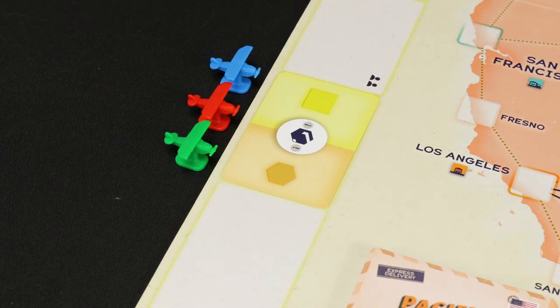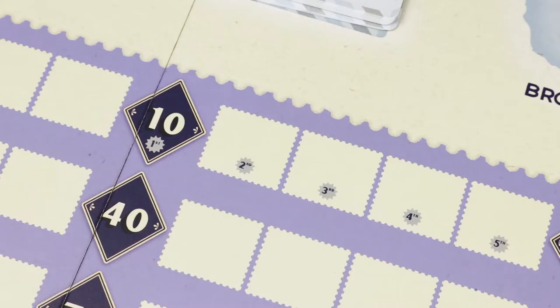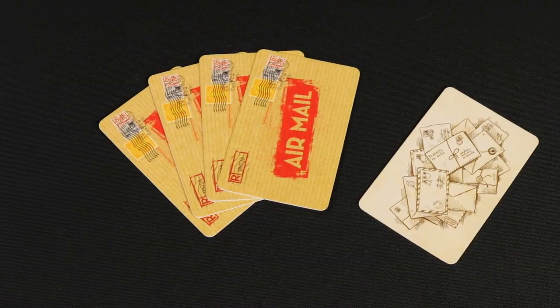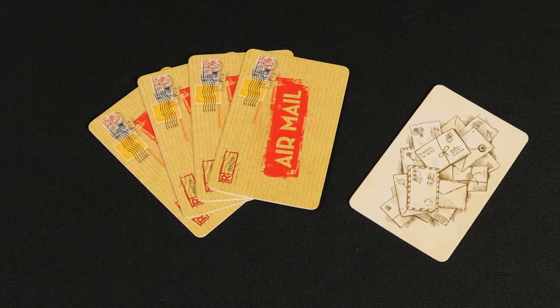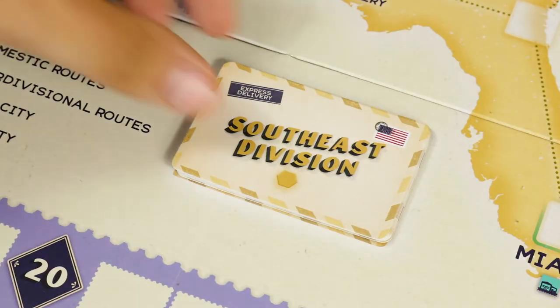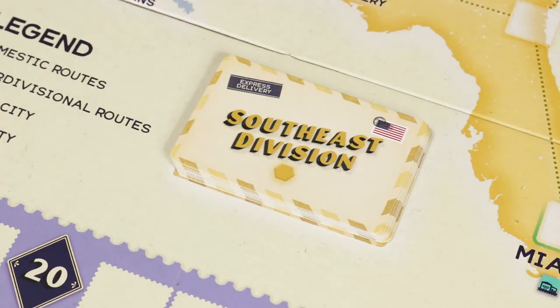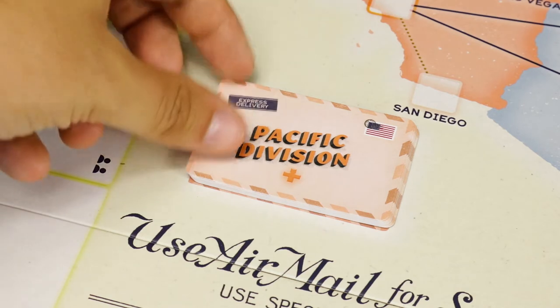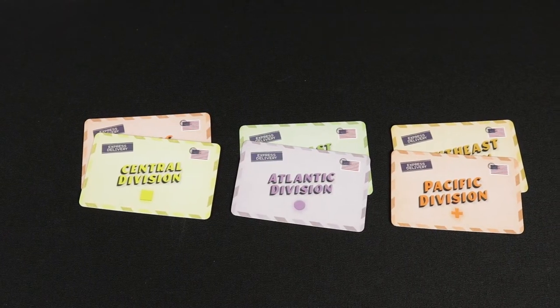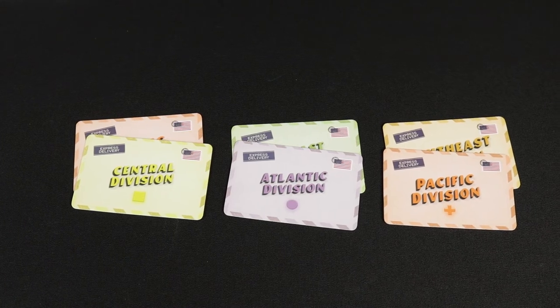This will be your executive plane. The starting player takes the starting player token and sets their income counter to ten dollars. The second player sets theirs to eleven dollars and so on. Each player also draws four permit cards and one special permit card to form their hand. Finally, starting with the last player and proceeding counterclockwise, each player draws an express card from two different divisions, bearing in mind that you cannot repeat the same colour combination chosen by another player.